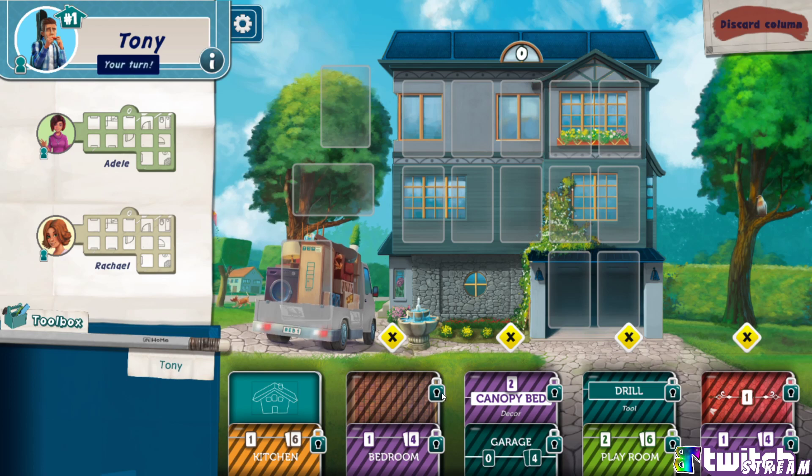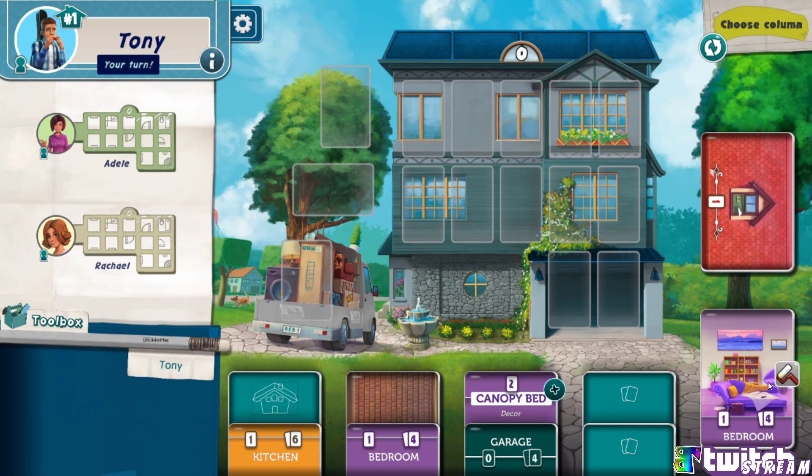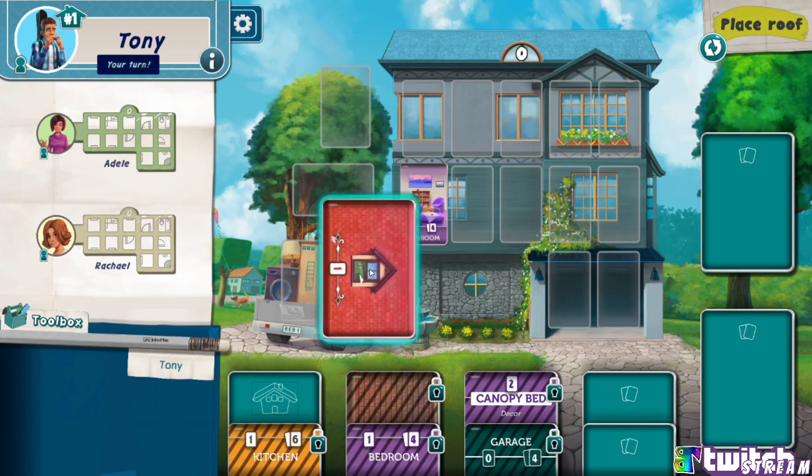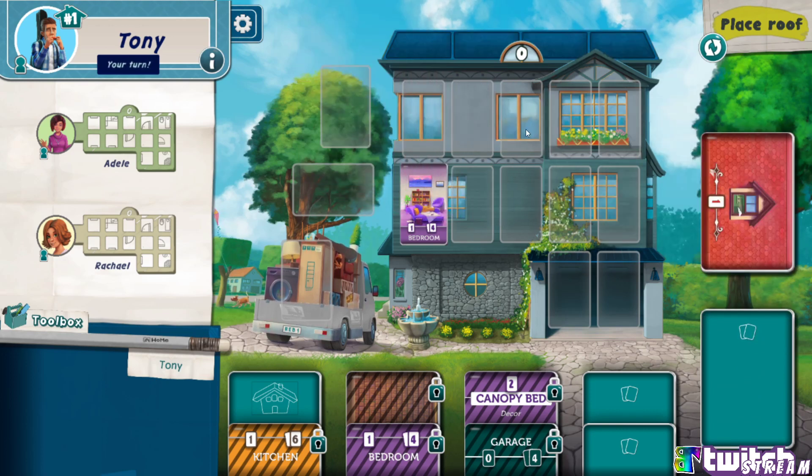It looks like I'm up first. Why do these all have locks on them, and why is there yellow already? Oh — discard column. I bet I have to discard a column because it's three player. So let me see, I'm gonna vote for that one. I think it's your turn — maybe we take turns discarding one. Oh I see, okay, so now you get to choose your column.